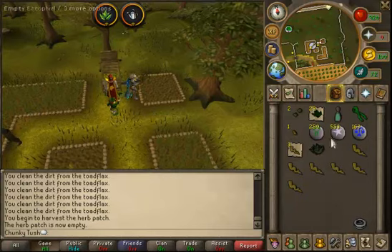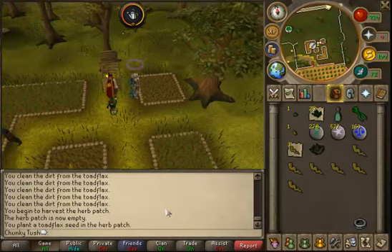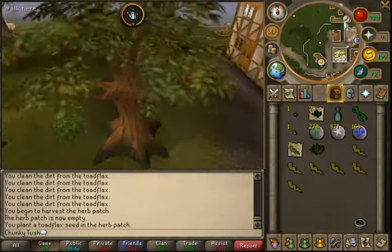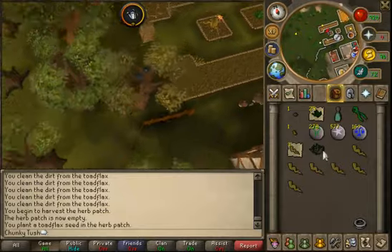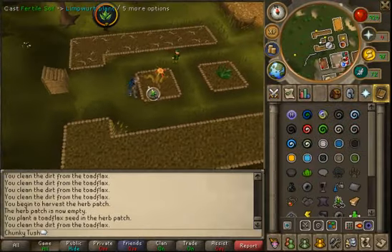Our last stop is going to be the Catherby patch. Catherby is by Camelot for those who don't know where it's at and we are going to teleport there. It looks like all of my herbs and all of my things grew this time which is really good — I didn't lose any money.